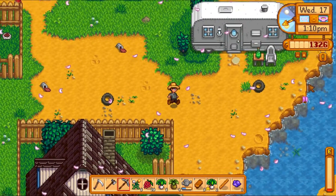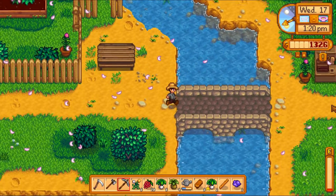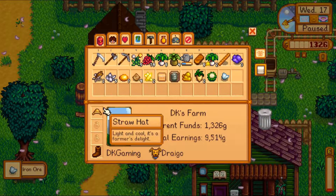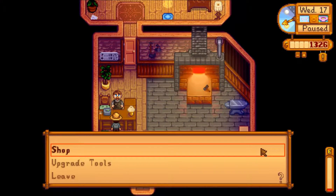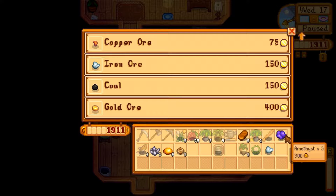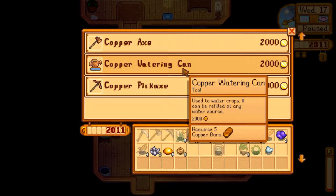We're going to be relying on our minerals. That is annoying. Let's see what we can get. Ooh, iron ore — lovely. He's open. What shall we sell? Nearly there. Boom — we're over it. Upgrade tools — copper watering can.